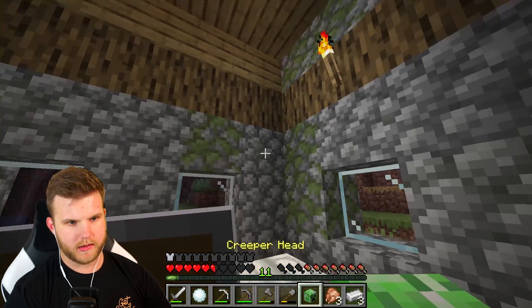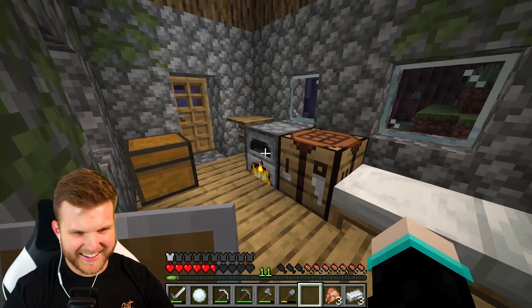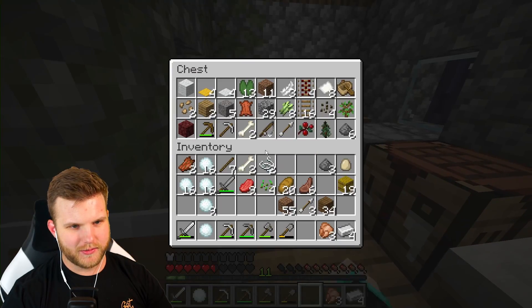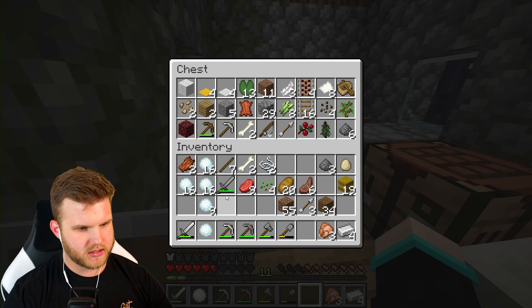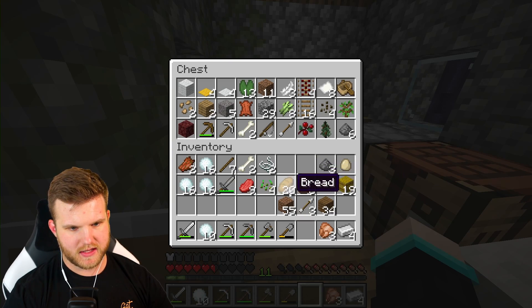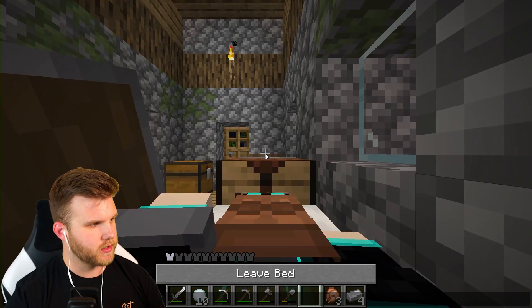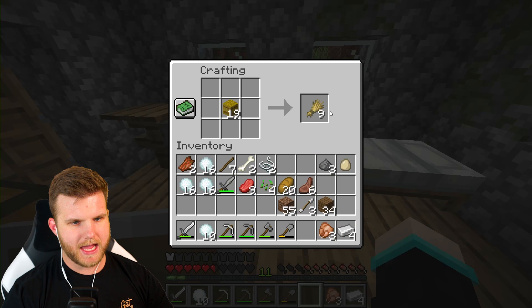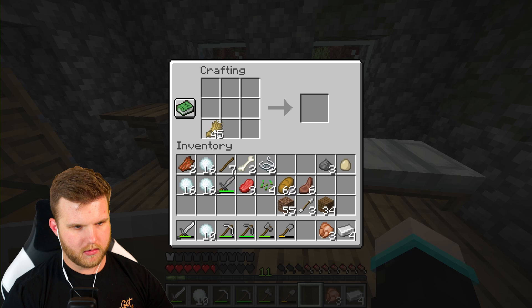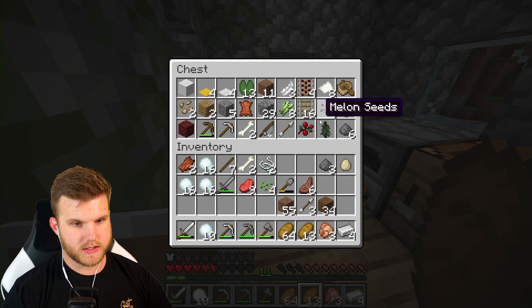We got a creeper head — let's place it right there as a trophy. Looks pretty creepy, honestly. Got the iron going as well. I think I'm gonna save upgrading the chests for another episode. We've got some cooked mutton going. I think I should go to sleep. Next morning — let's turn all these hay bales into wheat and get some bread. Now I'm at a full stack of food.